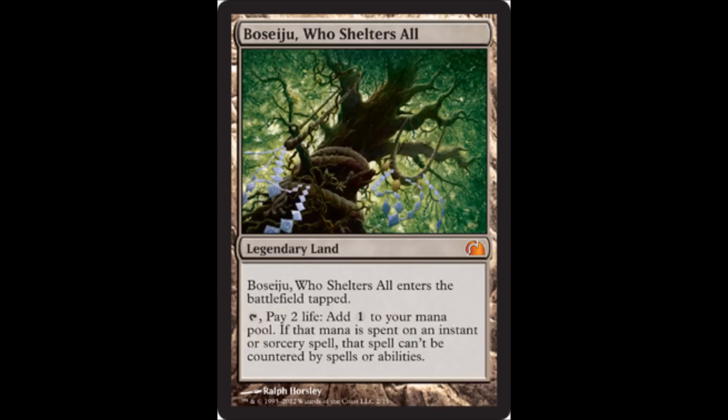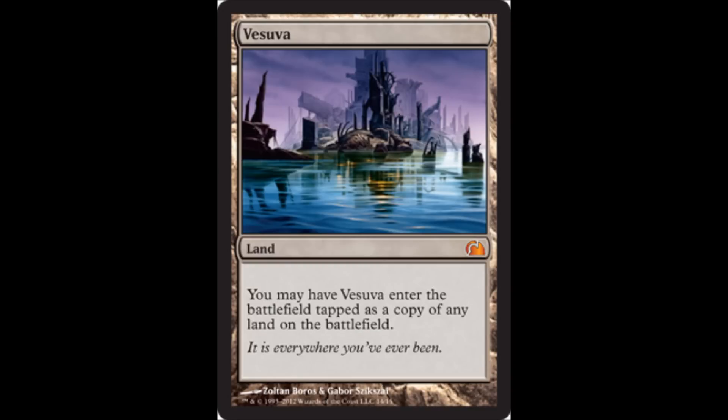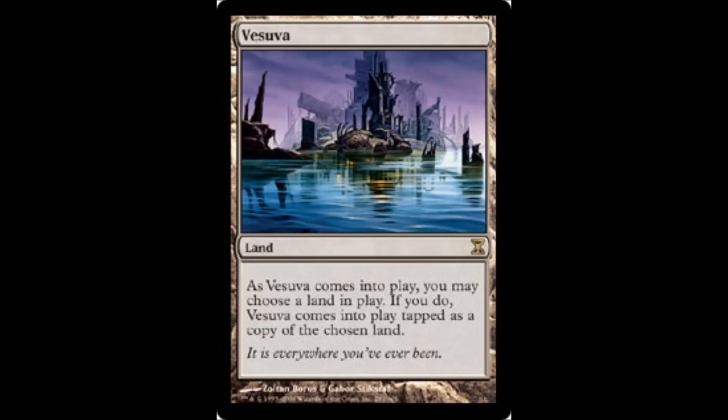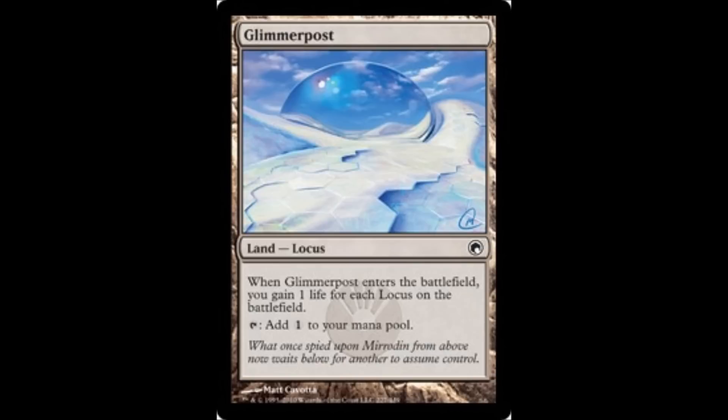Next is Boseiju, Who Shelters All, which makes sorceries and instants uncounterable. And finally, the last one that's been spoiled so far is Vesuva — a reference to the Vesuvan Doppelganger. Vesuva comes into play as a copy of target land. It's a cool card for a lot of casual formats; it's great in Commander because your opponents are going to be playing some powerful lands. Another way to use it is to copy your Cloud Post, get out some Glimmer Post, and tap for insane amounts of mana. So those are the cards that have been spoiled so far.